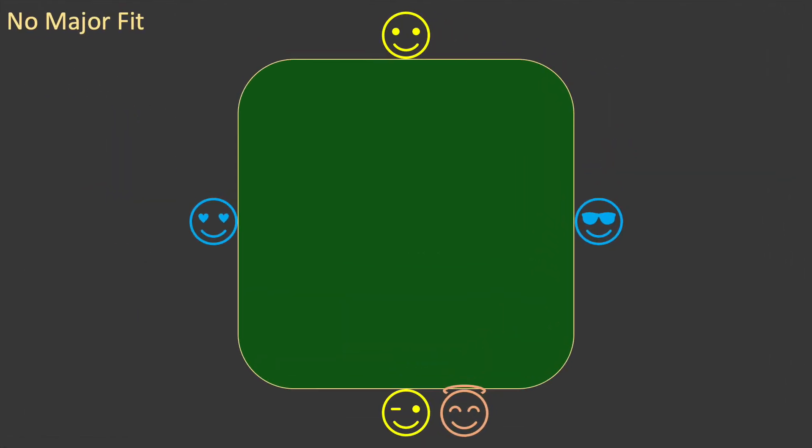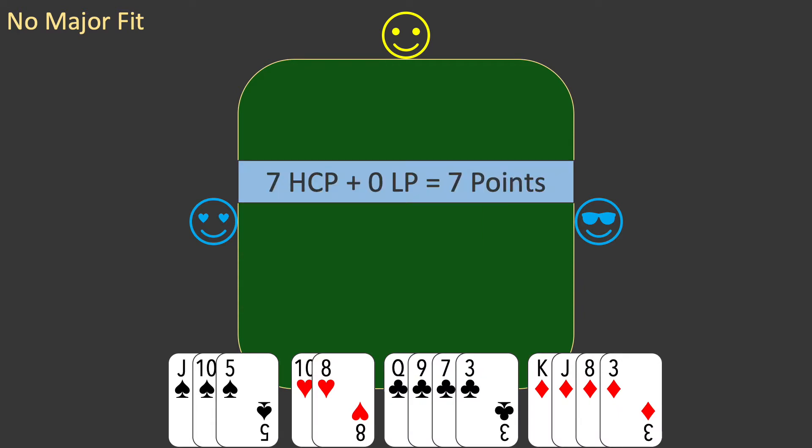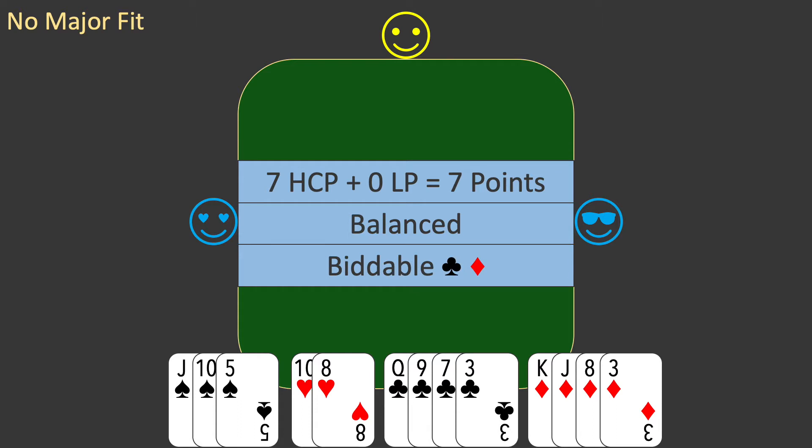We'll start with a new deal. This is deal 318. Partner is the dealer. Here is your hand. As always you value the hand. You have seven high card points and zero long points for a total of seven points. With only one doubleton the hand is balanced, and you have two biddable suits: clubs and diamonds.